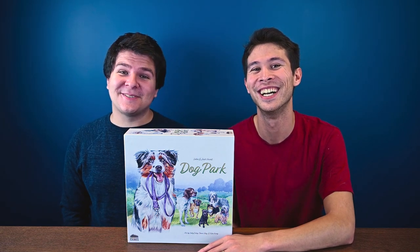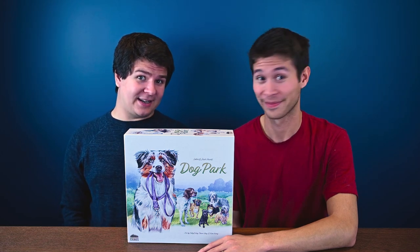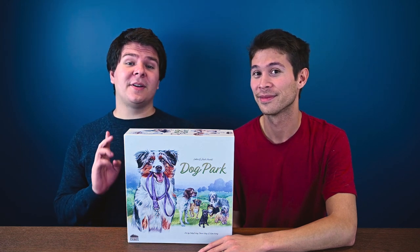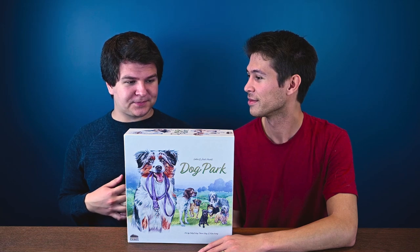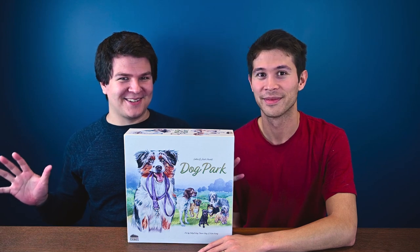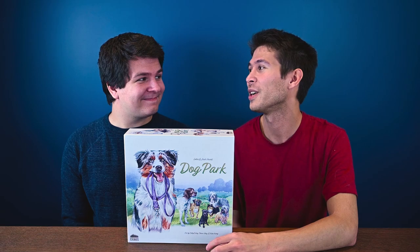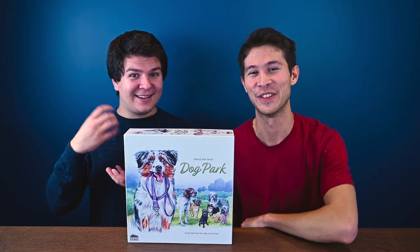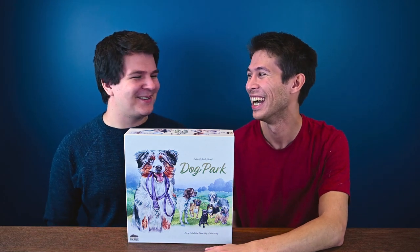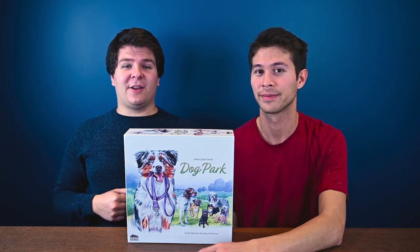Each card also has a fun fact about the breed, which is an educational element that helps you not only recognize breeds but learn something about each one. It's a great way to learn breeds if you want to know all the different dogs out there. Maybe you're on the fence about getting a dog and don't know which breed — just shuffle all the cards, flip the top one, and there's your dog. Go find your soulmate!